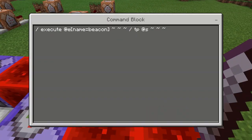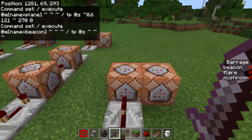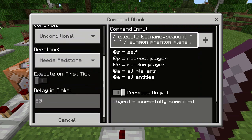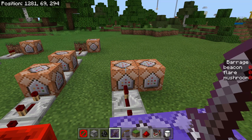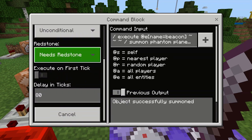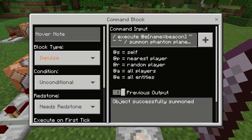When I place down my endermite named Beacon, this command gets activated, and a comparator sends a signal to this command block which actually summons in the phantoms. There is a slight delay of 80 ticks, which lets you place down more than one bombing run at a time. Without the delay, the phantoms would spawn instantly, and if you wanted multiple bombing runs, the second one placed would do nothing. The 80 ticks gives you time to place as many bombing runs as you want, and after 80 ticks they will all occur. If you try to place another one after 80 ticks, it won't work until the system resets.